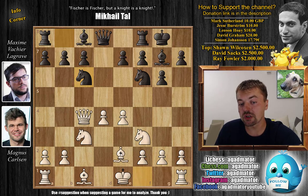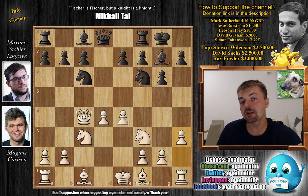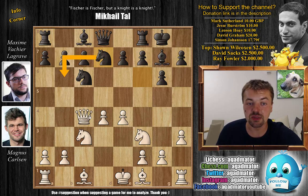Knight to c6 is a somewhat rarer move — a6 is the main line here. Although bishop to e2 is mostly played, Carlsen goes for a much rarer line which is h3. Here is where Maxime really started thinking — he spent a few minutes and continued knight to d7, again going for the main line in this position. The knight is now coming to b6 where it will kick away the queen.